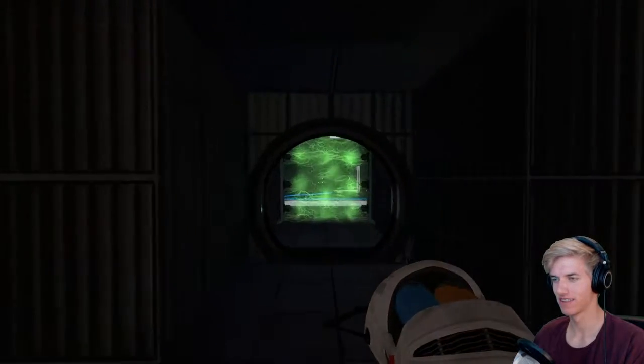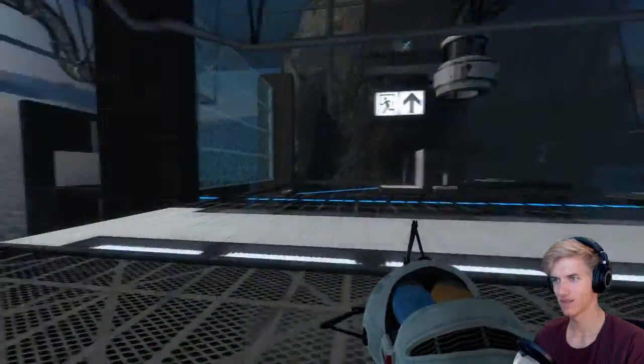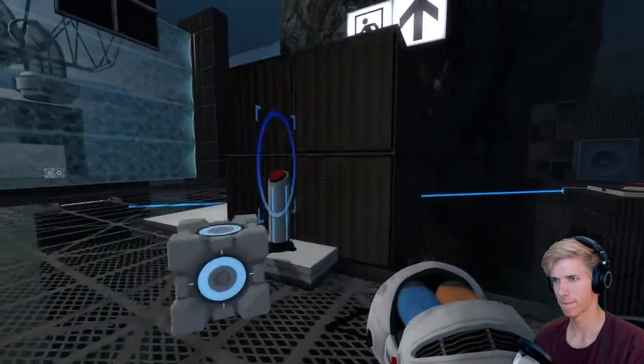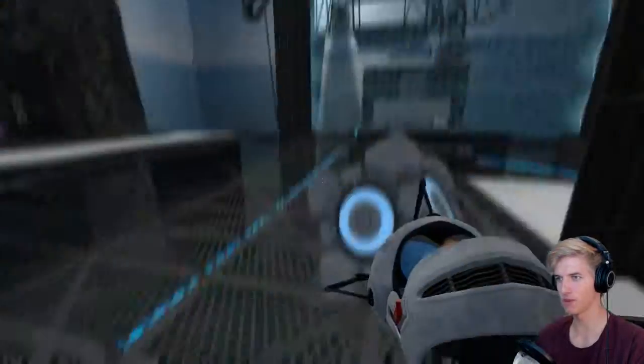Do you feel angry at the end of a test chamber, or alone, or depressed? The new Aperture Science Exotic Location staging will eliminate all of those feelings by simulating the authentic outsides that the humans were born to roam. Brilliant! I have no clue. There we go.